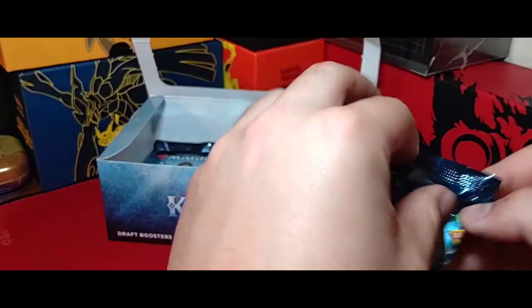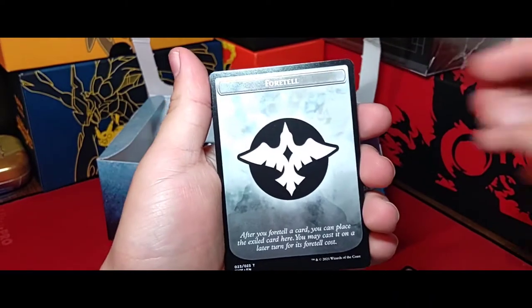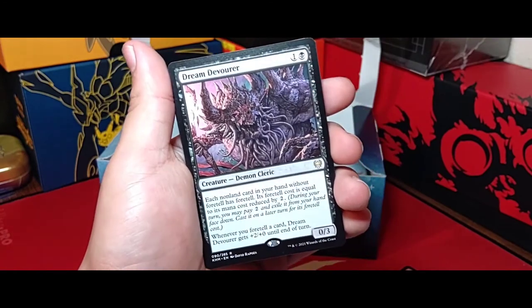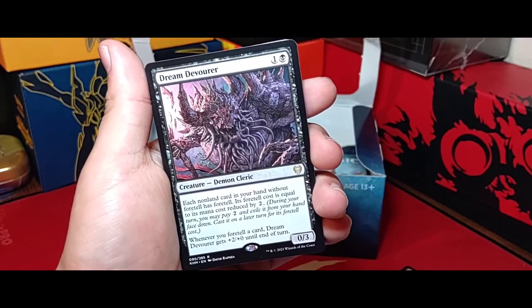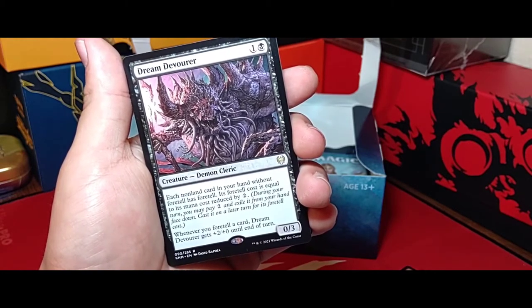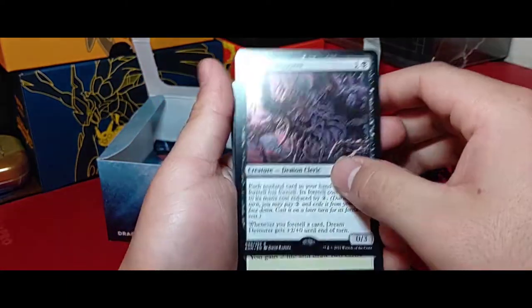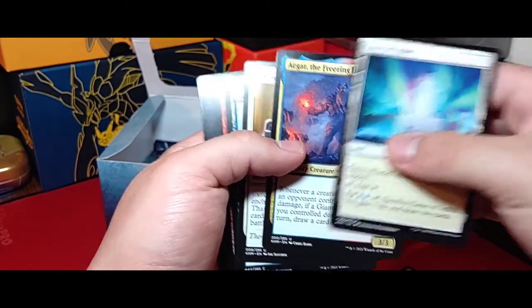The Throne of Death artifact fuels Egon — at the beginning of your upkeep mill a card, then exile a creature card from your graveyard and draw a card. You do have to have quite a bit of cards in your graveyard to actually fuel him and keep him going. Next pack — there's the Foretell token, so you have a little section to put your Foretell cards. Dream Devourer — a 0-3-2 drop where each non-land card in your hand without Foretell gets Foretell at a cost equal to its mana cost reduced by two. Basically gives all your cards Foretell for just two mana.